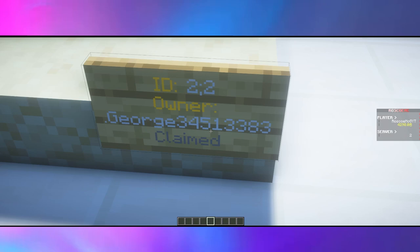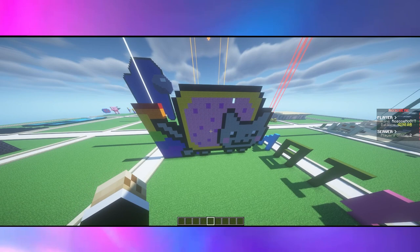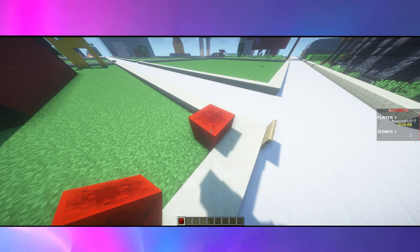This plot is owned by George34513383. George has built an amazingly accurate Peppa Pig statue, which is amazing. And right behind it is a very, very good Nyan Cat. Really, really good job. Just a side note: whenever I review a plot, I'm going to put a block of redstone in the corner so that A, you know I've been here, and B, I know not to review it again.